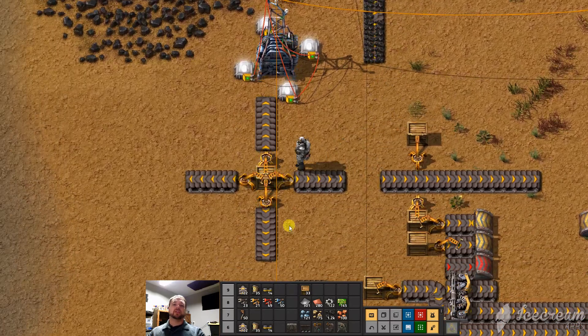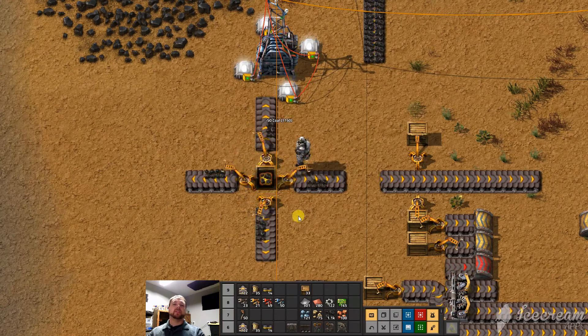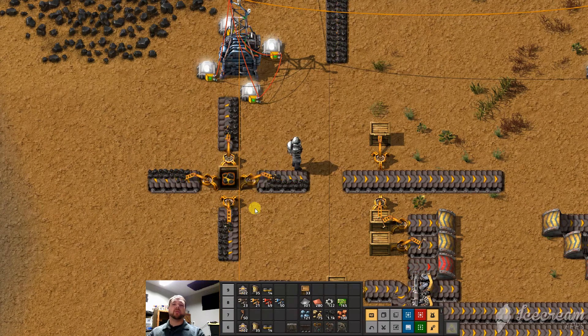What do inserters do? They are very predictable for a reason, because we have to know what they're doing. If we put some ore in a box, you'll notice that each of these places it on the right side.